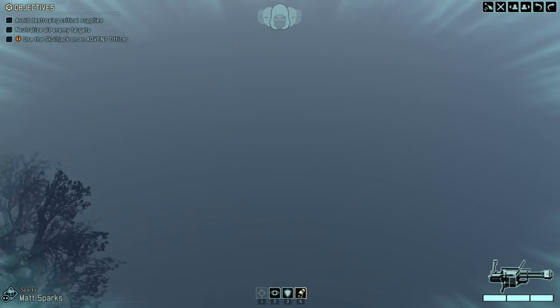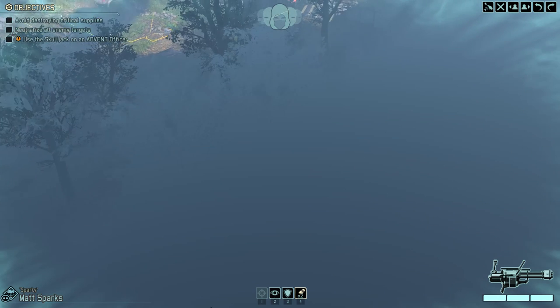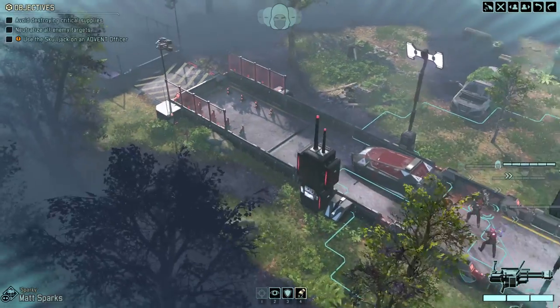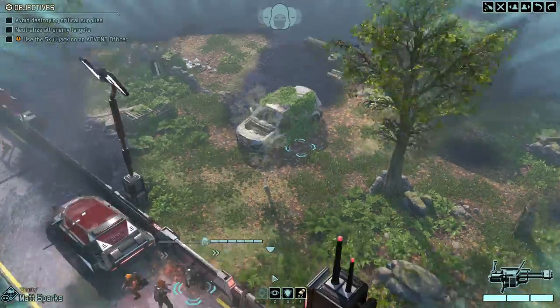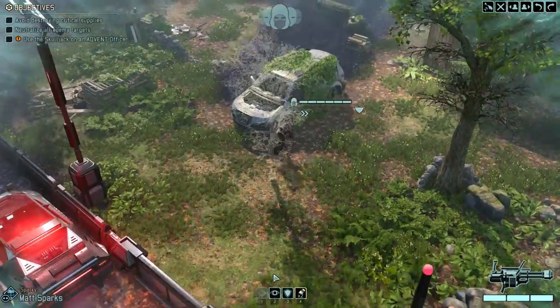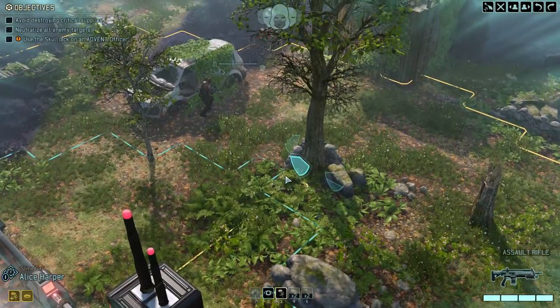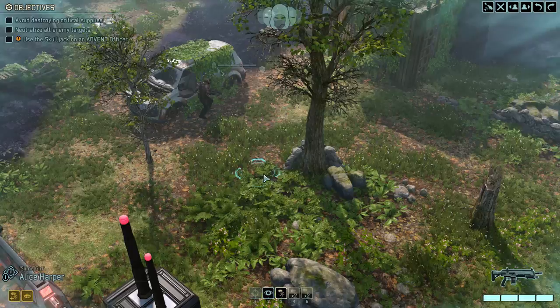This looks like the edge of the map, and the other edge of the map is in a different location. Let's see now. The thing is, we don't want to get in trouble unexpectedly, because there's a good chance of getting into unexpected trouble, and I didn't want that.